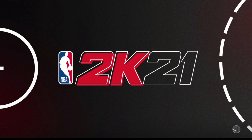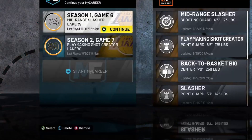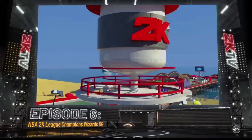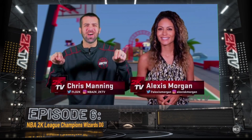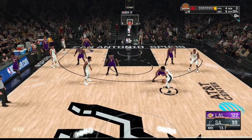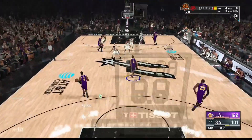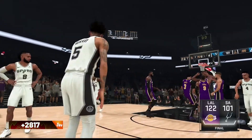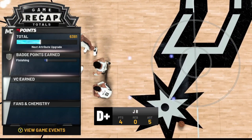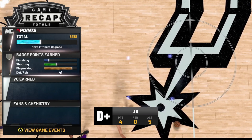Once you do that, reload the game and load up the player you're doing the glitch on. You'll be put back at the save point from earlier — that's the key, we're setting up the glitch perfectly. Let the game run out once again, and you'll see that you unlock all the fans and your endorsement once again.